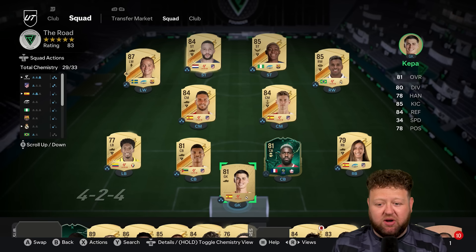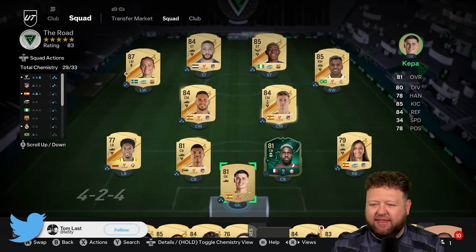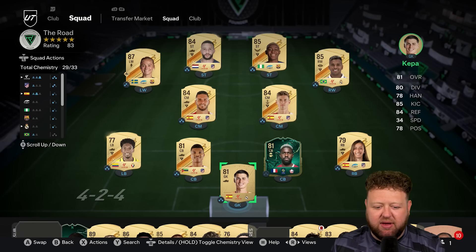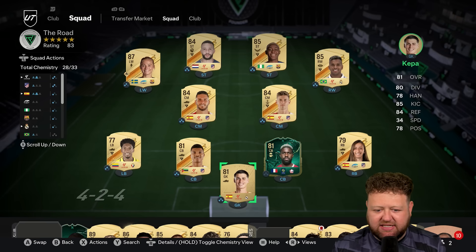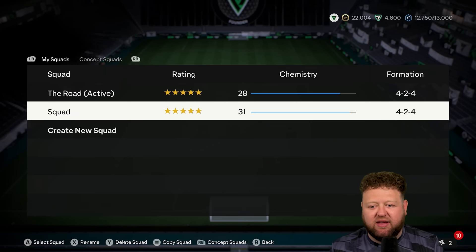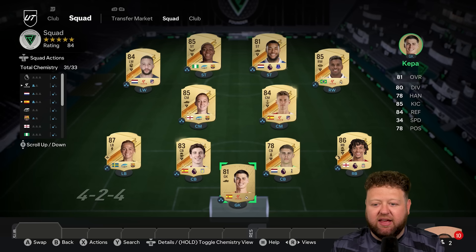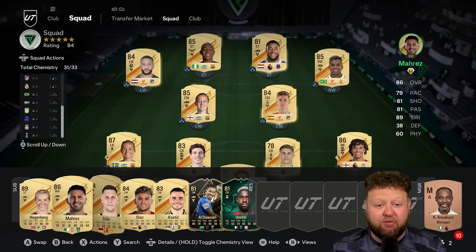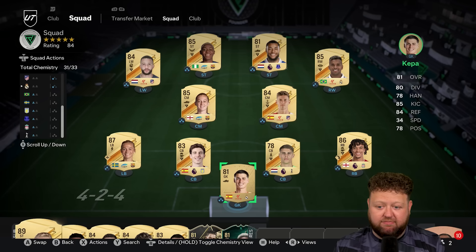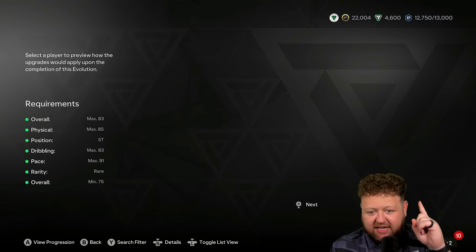So you know what the squad is looking like currently. In fact it's going to change any moment to something else that I put together. I think maybe the front six are going to kind of stay the same but then there's some changes in defence that I need to make just to shore things out a little bit. We've brought in some Prem players basically. We've got Trent, Paul Torres, Van de Ven, and Dan Juma who is the player that I've decided can go into the founders evolution.